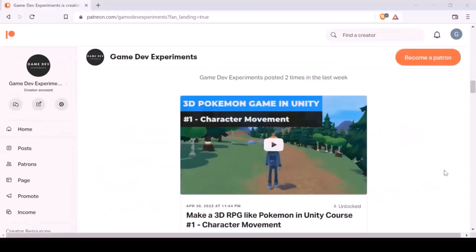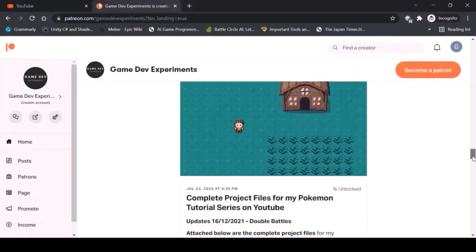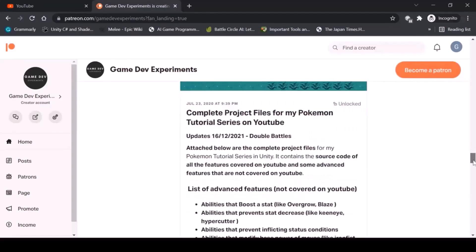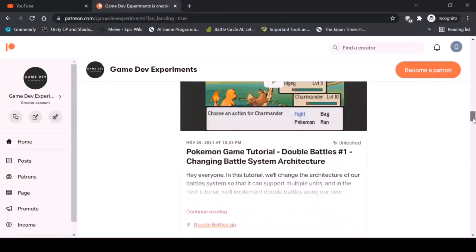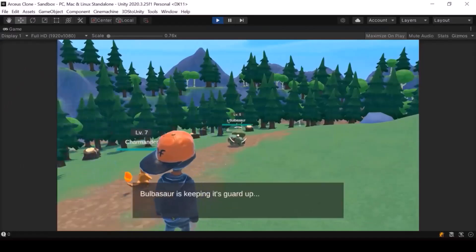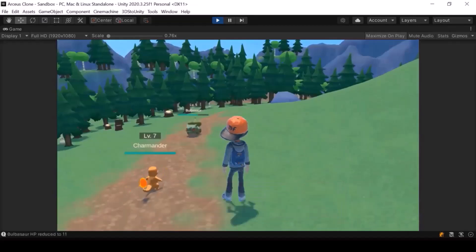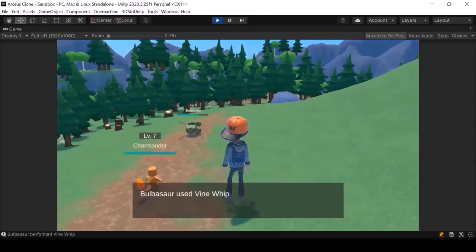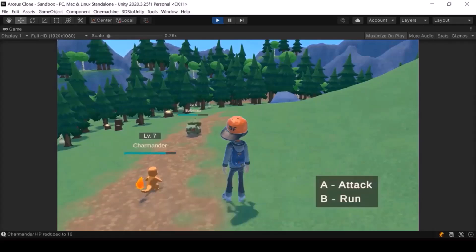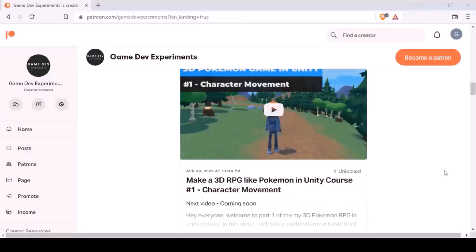You can support the making of this series on Patreon and get access to some cool rewards like the complete project files of the series, exclusive tutorials, and access to the squad community. There is even an entire course on Patreon that covers the creation of a 3D Pokemon game, so if you want to learn to create 3D RPGs, check out this course — the first few videos are free.